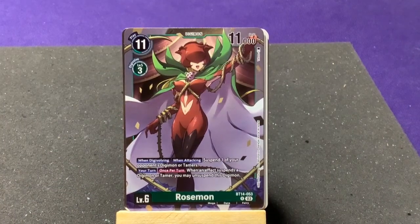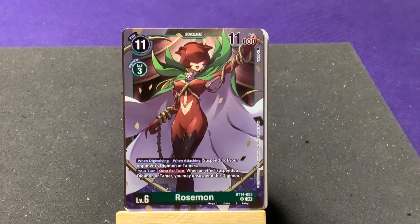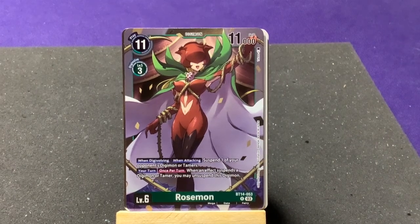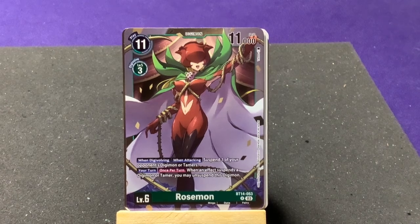I wasn't sure if we'd get the mega form of the Palmon line! That's cool. We're still missing the Agumon cards but maybe they just didn't include them in this set — which would be weird given Tai and Greymon cards exist, but since Agumon is in so many other sets they might have skipped him here. Rosemon's effect: rolling one Digi-evolution; when attacking, suspend one of your opponent's Digimon or Tamers.